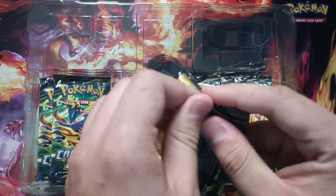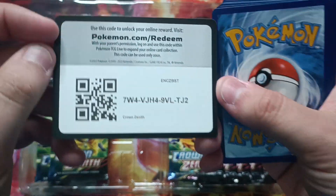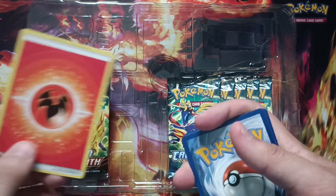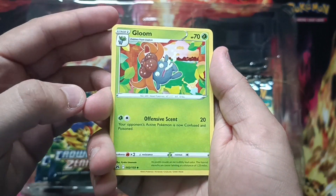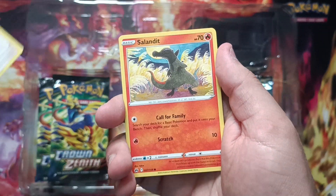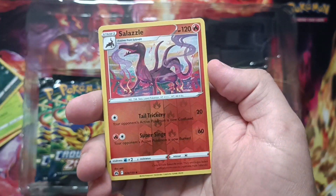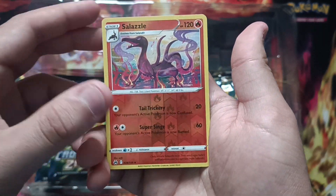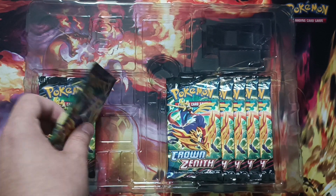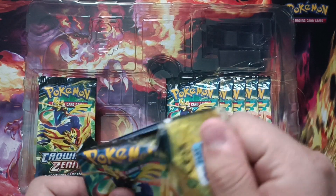Next booster, next cards — let's hope Manafi wasn't the only one we found today. Another code for you, hope you had enough time to take a look at it — otherwise just pause the video next time. Gloom, Great Ball, Graveler, Bidoof, Selendit, Pullum, Grubbin, Skrylp, Cealzal — holo reverse. And oh my god... letting you know I didn't get anything there. On to the next one.